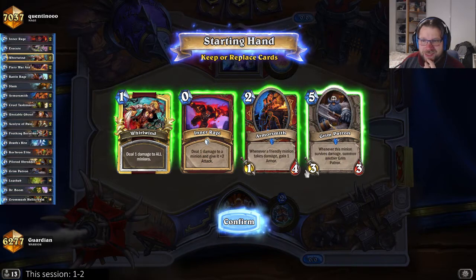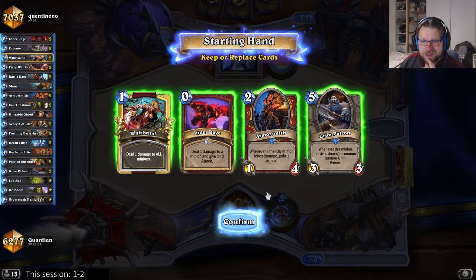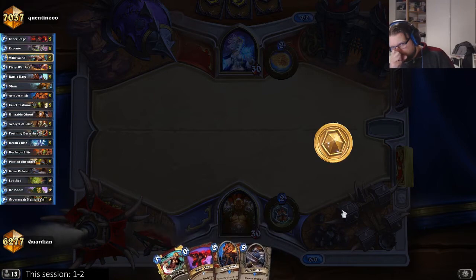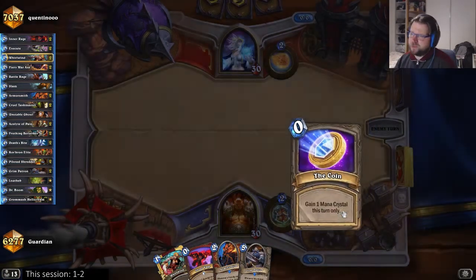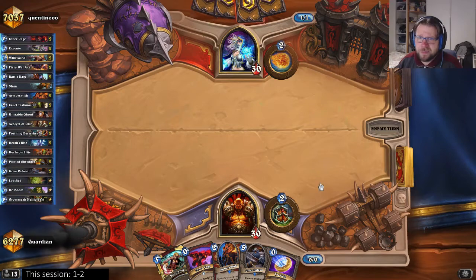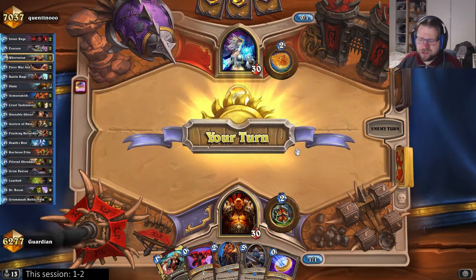I have no idea what kind of mage this is — I would have liked some sweet patrons here. Maybe I'm gonna live long enough with the Armorsmith to make that happen. Maybe I should have mulliganed for the War Axe; that's a pretty close call. Okay, it's Tempo Mage, so I should have mulliganed for the War Axe.